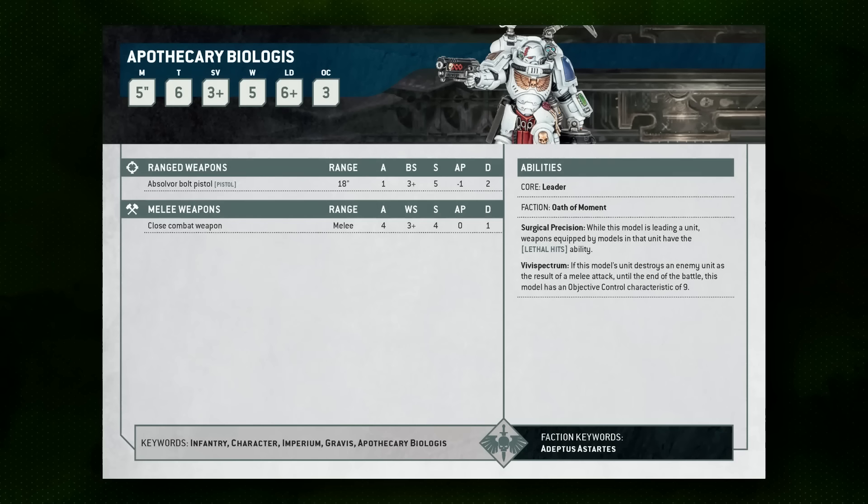On top of that, the Apothecary Biologus also brings a two-damage Absolver Bolt Pistol himself, which benefits from Lethal Hits if he's leading a unit. He also has a situational ability to destroy an enemy unit in melee and increase his objective control characteristic to nine. Importantly, he himself is objective control three, so he dramatically improves the unit's ability to control objectives, since Aggressors are normally OC one.